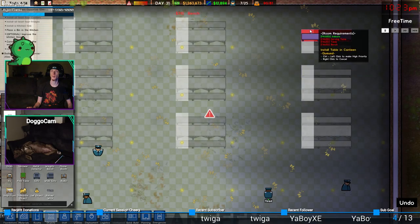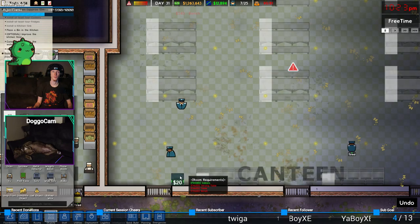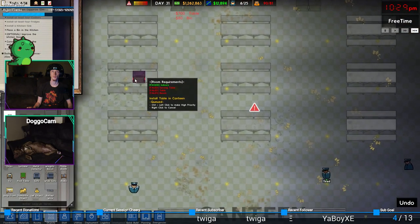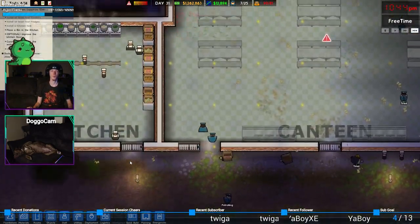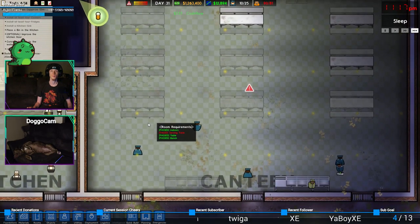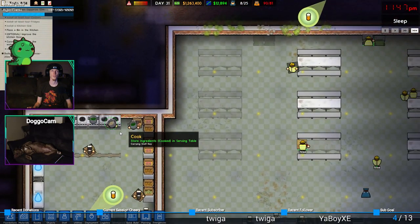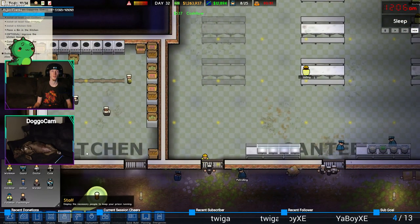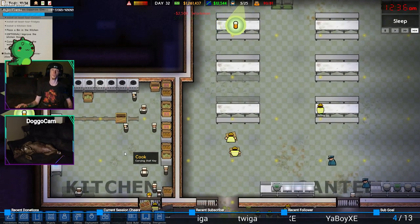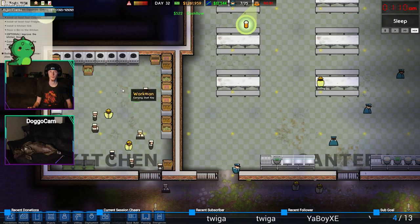Two benches around each table - around each table. Benches, benches. Okay, I'm glad I gave space there because I thought they would just sit there. My brain was like 'hey, you remember doing this from the past' and I just didn't remember about it. So if it did - good job, brain. Place the bin in the canteen. We're gonna put it there. Now watch it get built. Can they come eat during free time? That'd be kind of cool.